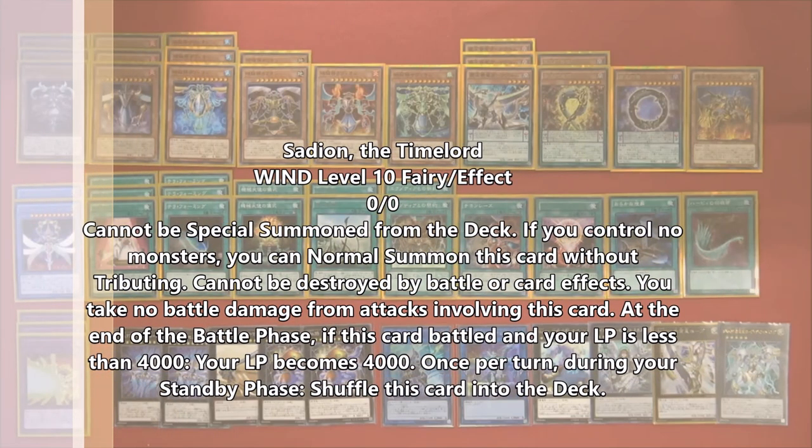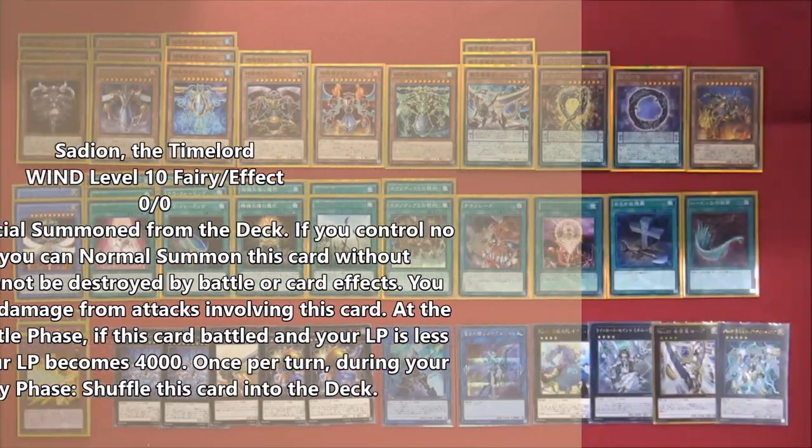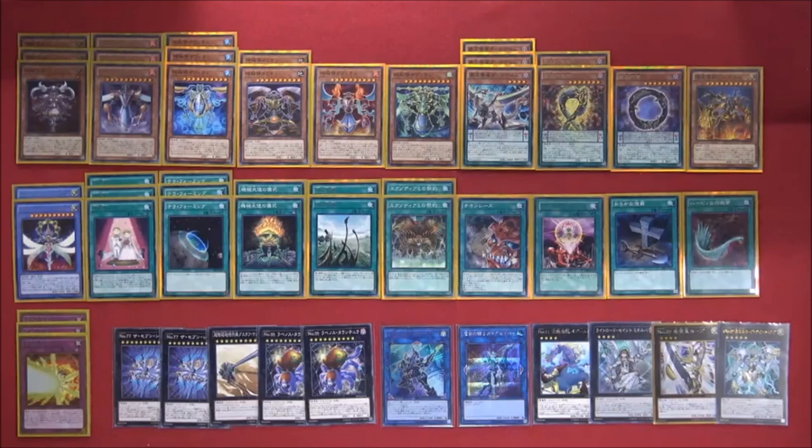The last one, the wind Time Lord — at the end of the battle phase, if your life points are less than four thousand, he makes your life points four thousand. He's just a one-off just in case you need life points back — kind of like Life Stream Dragon, just making your life points four thousand. Simple.